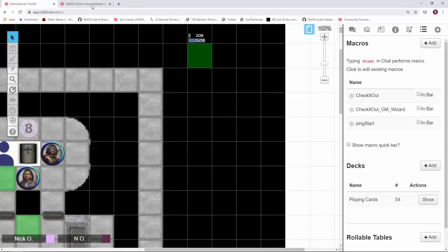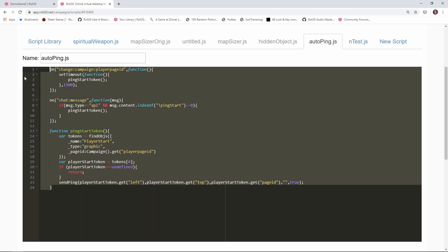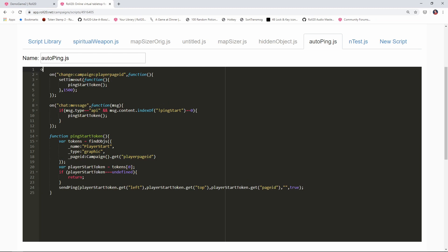One last thing: we want to make sure none of this runs until the campaign has fully loaded. If someone tried to run the ping-start command while the campaign was still loading, that could cause issues. So we highlight everything, press Tab to indent it, and wrap it all in: on("ready", function() { ... }); at the top and a closing brace and paren at the bottom. Save that.